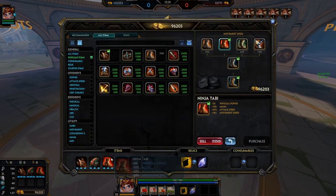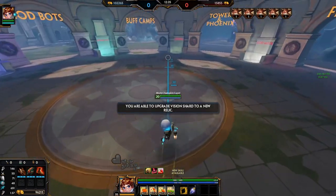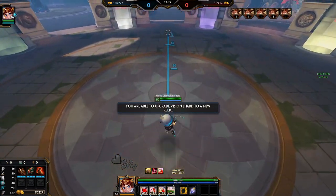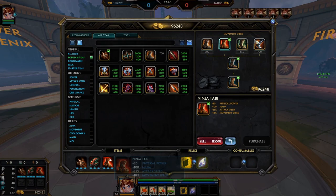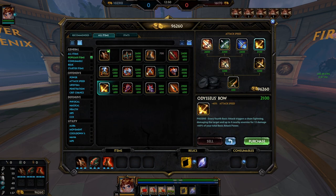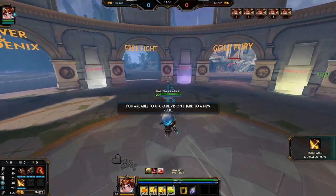From Devourers we always go into Ninja Tabi - it's just good. You will be getting Silver Branch on this character, so having that extra attack speed is quite nice since it adds to your power from Silver Branch's passive. You can go Warrior Tabi if you want, but I personally almost always go Ninja Tabi.